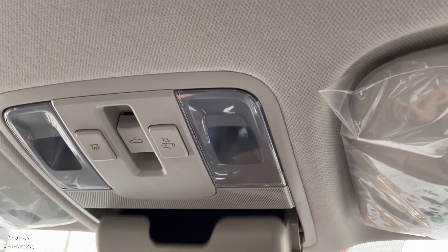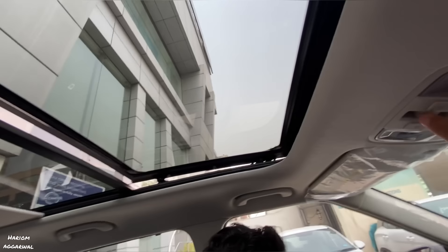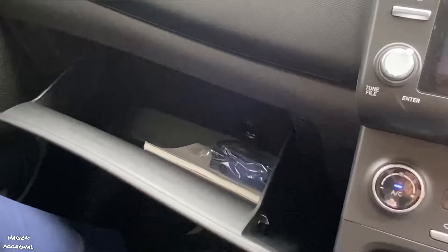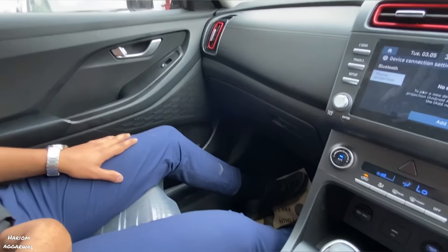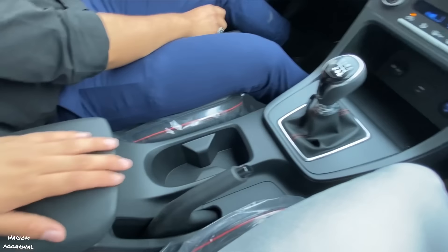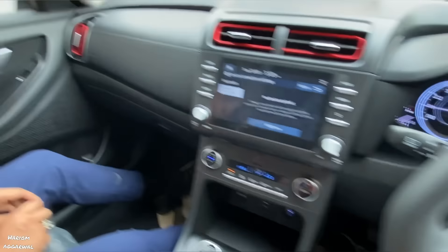There is no vanity mirror on the driver side, but there is a sunglass holder and LED lights. There is a panoramic sunroof. Talking about the price difference: the Night Edition S+ is ₹13,35,000, which is ₹90,000 more. For that extra amount, you get dual-beam LED headlamps, a panoramic sunroof, alloy wheels, a glove box, and an air purifier. Now there are 6 airbags mandatory, while the S+ variant had only 2 airbags.